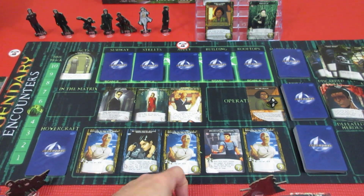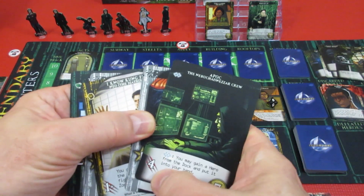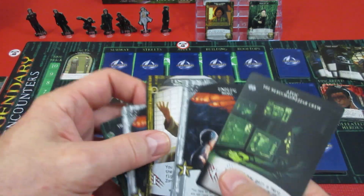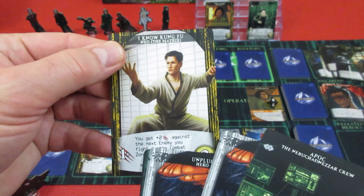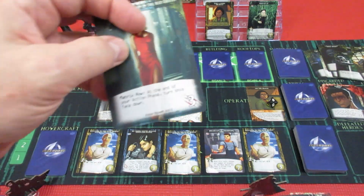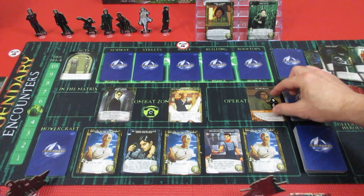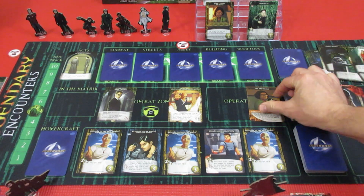How much attack do we have? We've got two attack. We're gonna play this one first: 'you get plus two attack against the next enemy you fight in the combat zone' — so that's gonna be three. And we're gonna defeat a Lady in Red, so that's another training mission gone. We're up to six — we just need one more training mission completed to see the Oracle.